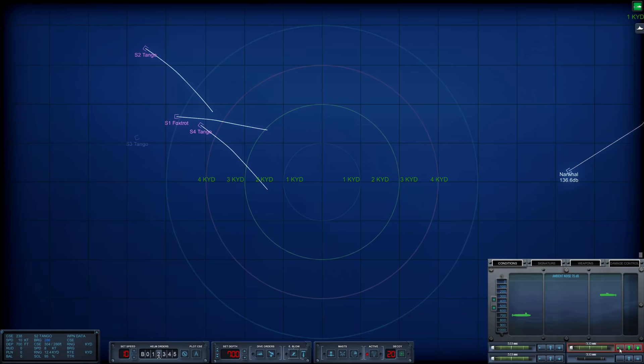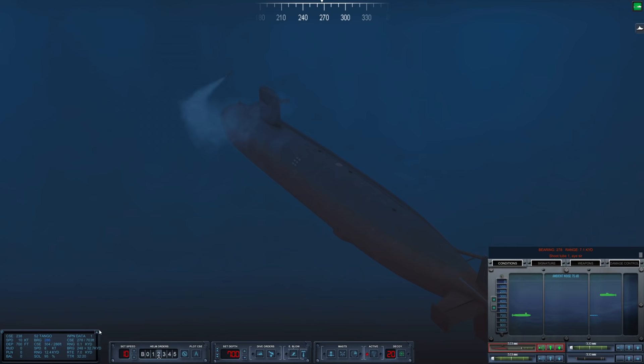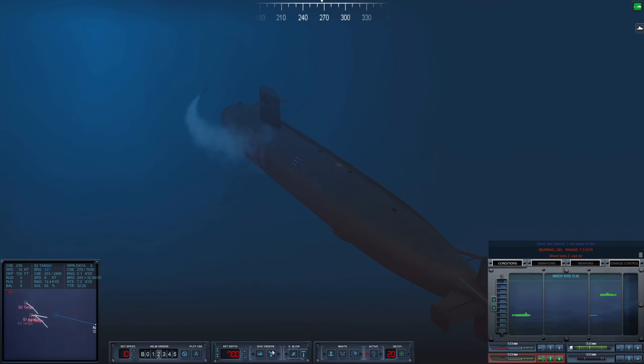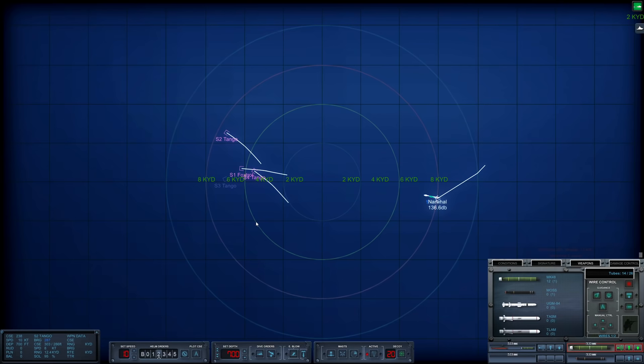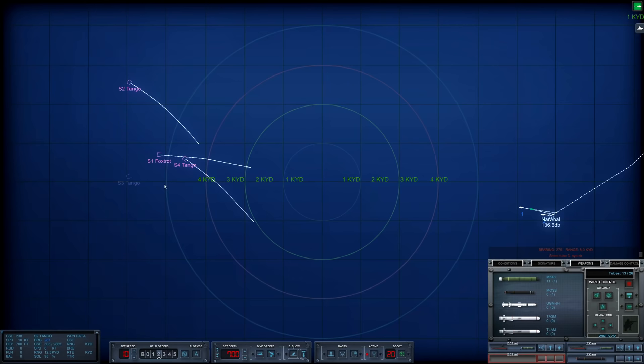They are all operating near the surface, so we are going to set all of these torpedoes up. We will shoot tube one towards Sierra 1. Tube one away. We'll go for Sierra 2 — tube two away. And tube three — fire. Begin reloading tube two. That's three fish in the water against three targets. We are not sure where Sierra 3 is — she could have heard all of those launches. We will shortly find out, but I think this is going to be a pretty clean attack.